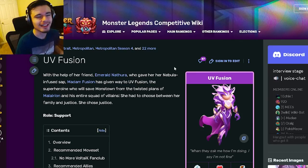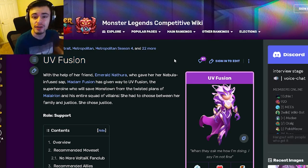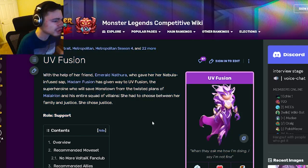Hey guys, it's the Solar Cloth here, and today inside this monster analysis video we're going to be going over UV Fusion. I'm going to be telling you guys whether or not she is worth getting out of her current breeding event, so let's get right into it. UV Fusion is a support monster.